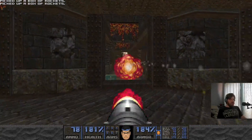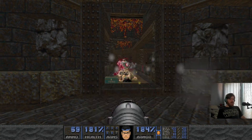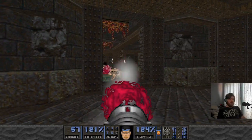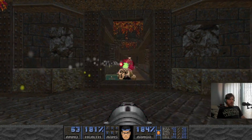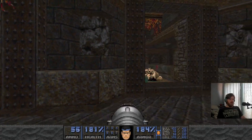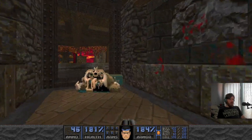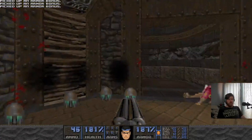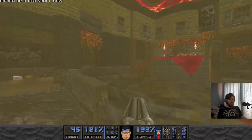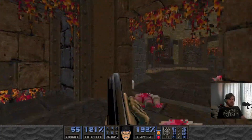Grab the rocket launcher, get some rockets, and very quickly deal with the arch-vile somewhere over there. There we go — Mr. Arch is here. And then we have two revenants, one over there and one over there. There we go, nice. Let's grab all the goodies that we can over here as much as possible. And then we have one hell knight down there, so let's grab this shotgun and beat it out of here.